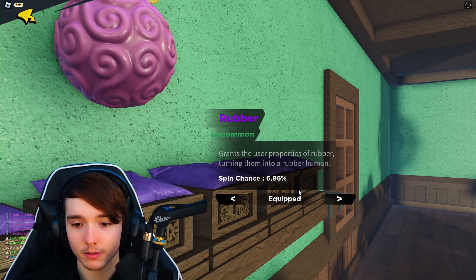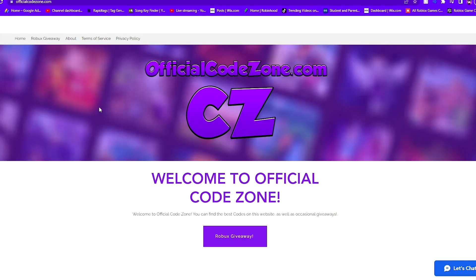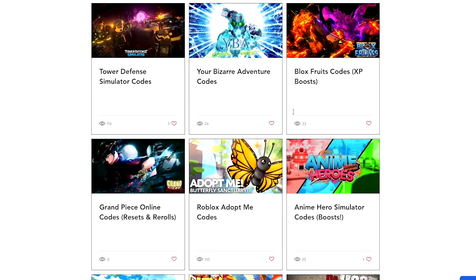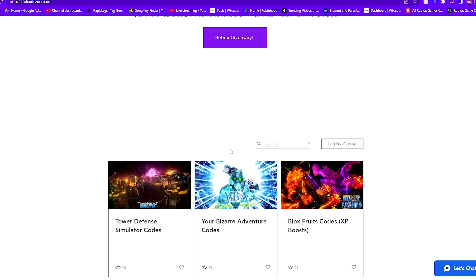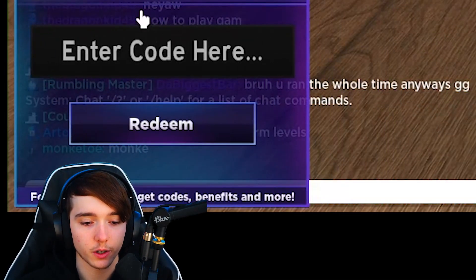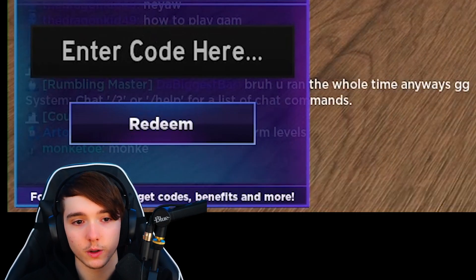Make sure to check out my website, OfficialCodeZone.com, for all the working Roblox codes for any Roblox game. You can search for any game that you guys want to see codes for. Make sure to check out OfficialCodeZone.com and let's get right into it.